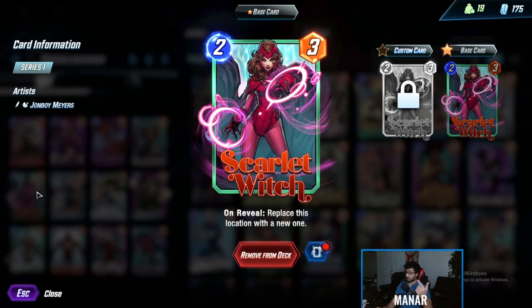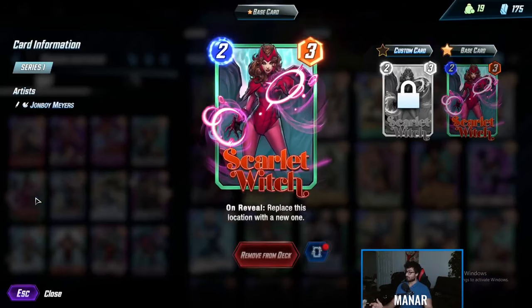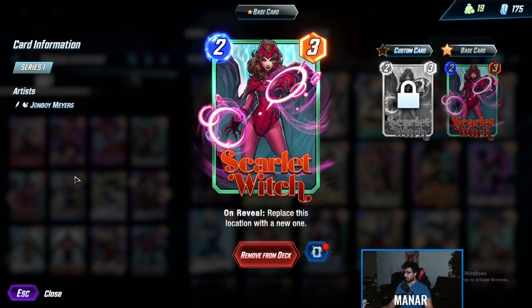Scarlet Witch can fix your middle and left locations. Your right location is going to be stuck with Namor — Namor has to be on the right. If the right location is really horrible, you can use Scarlet Witch and just take over center, but it's going to be a different game.